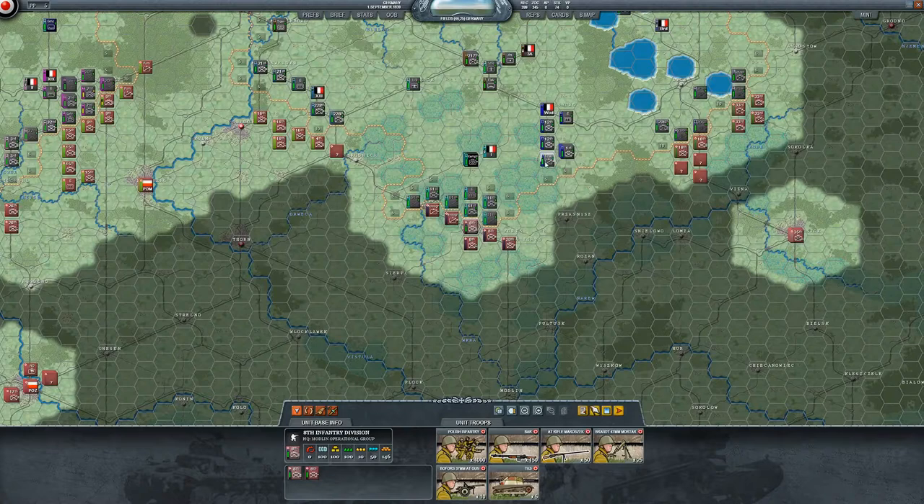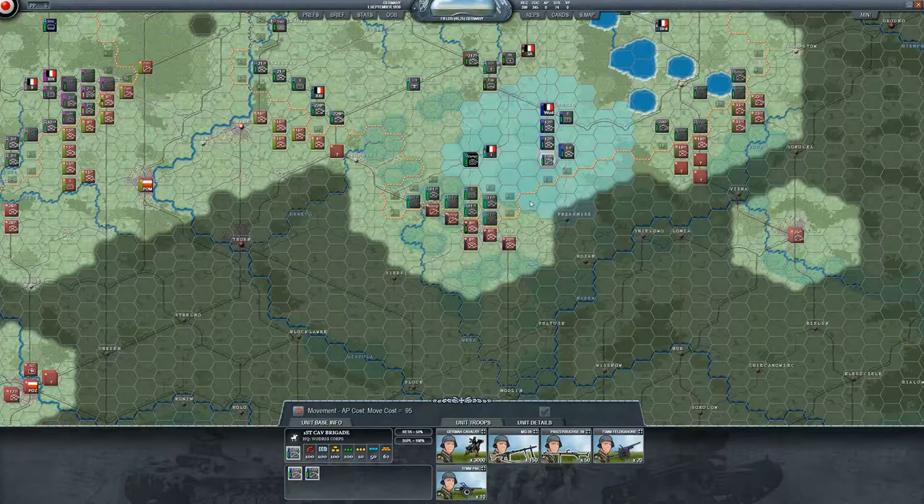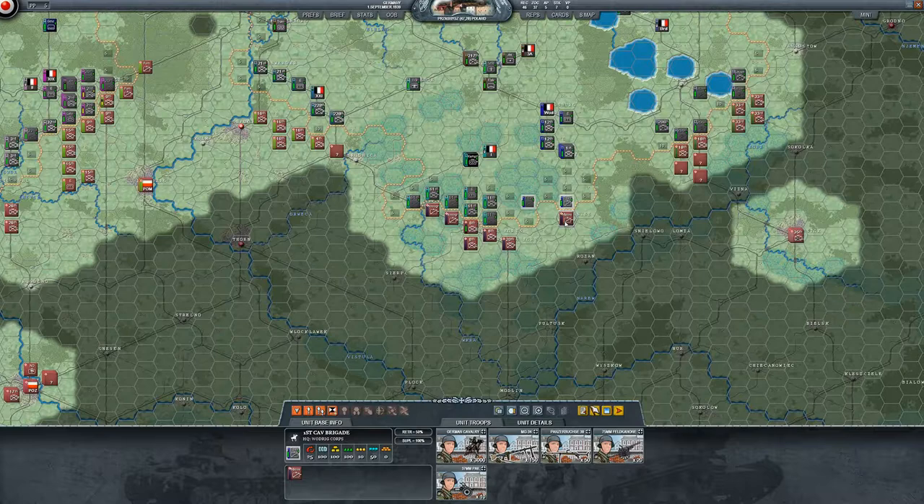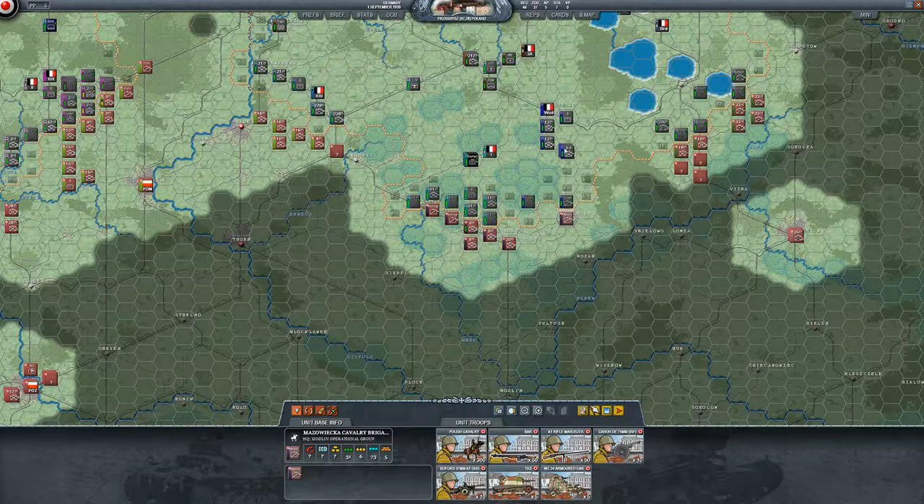Let's move these cavalry divisions — or brigades I guess — and move them up and see. We didn't uncover anything here so maybe we should move in. Oh there we go, we got ambushed. What have we got? A cavalry brigade — alright, I'll take you on.